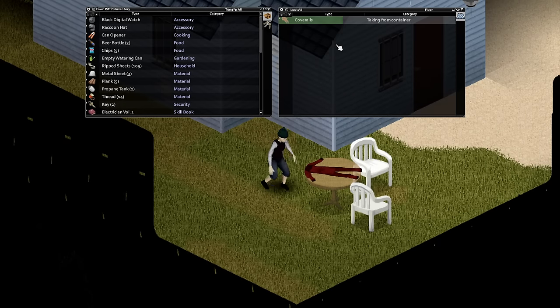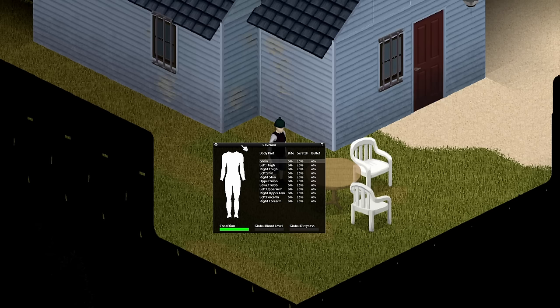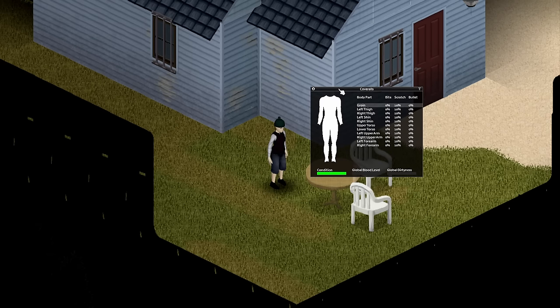Once we have some materials, we simply apply patches to various spots of our clothing. Overalls make the best practice piece here as they have the most patchable spots of any clothing item. If you're just practicing, use ripped sheets as these are the easiest materials to find, saving denim or leather for your own clothing that you plan to wear.